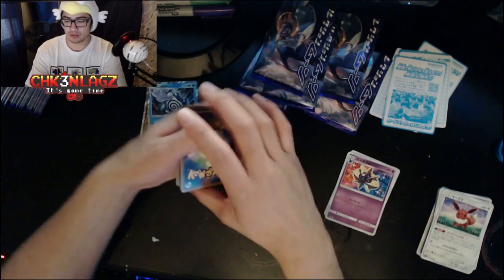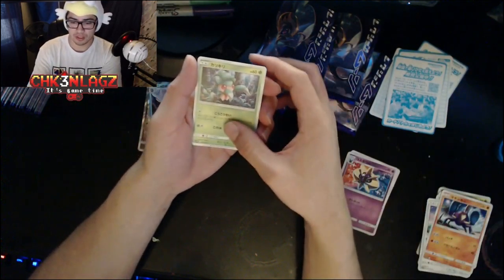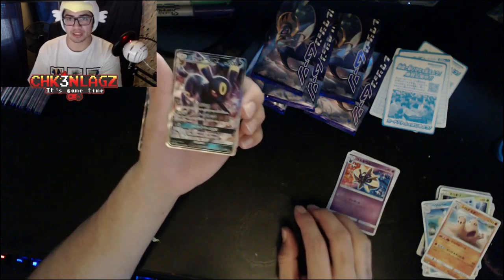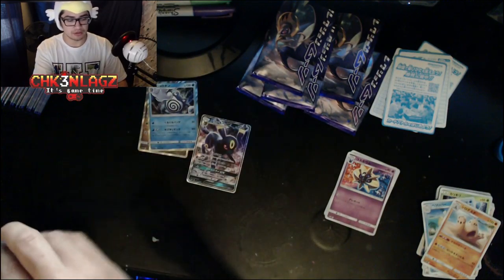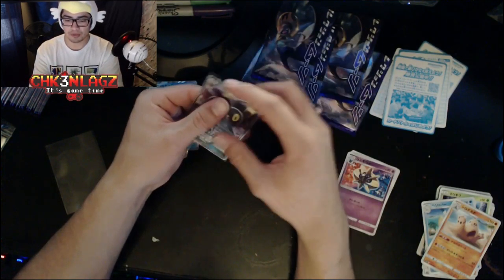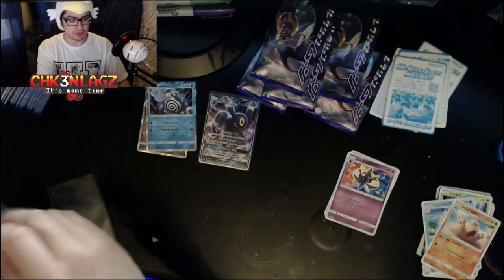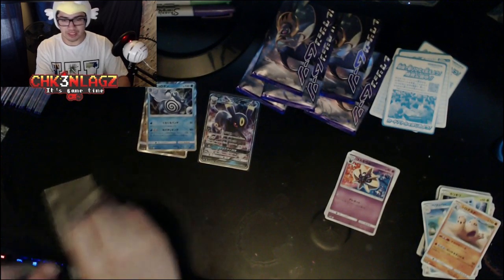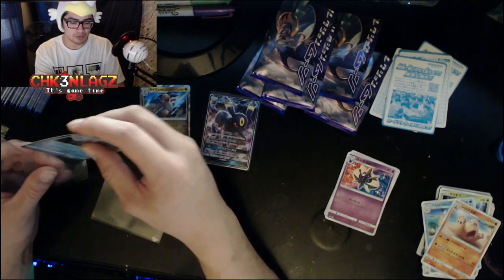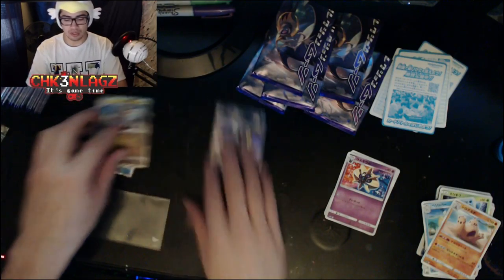We've got a Carbink over there. Our pile — Pelipper, Palossand, and our first GX of the pull! We're gonna put it in our little handy dandy sleeves — it's a Noise GX, Japanese Umbreon. Gotta love it. We'll put those in sleeves too. We've only been recording for maybe three minutes because we fast-forwarded through the big chunk, so we're doing good.